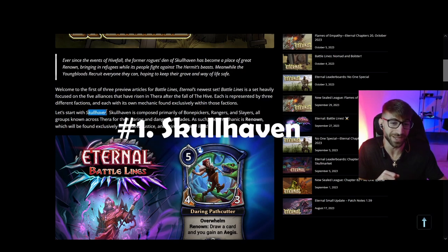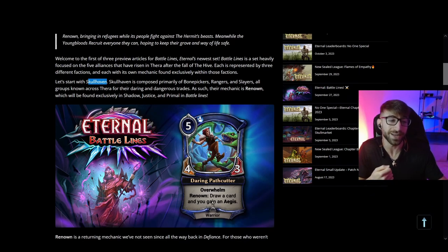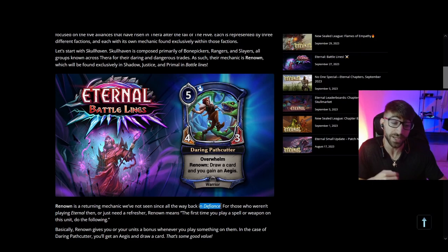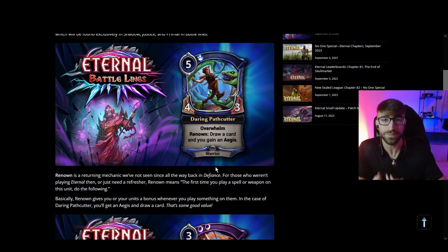The first alliance is Skullhaven. Skullhaven is composed of Shadow, Justice, and Primal cards, and their set mechanic is Renown. Renown is a returning mechanic from Defiance, which is actually before I started playing Eternal. It essentially means the first time you play a spell or weapon on the unit, you get the effect. This is an A plus B mechanic — that means you need A, units with Renown, and B, some type of spell or weapon to target it.